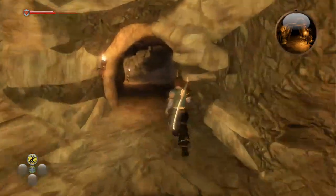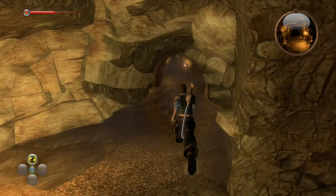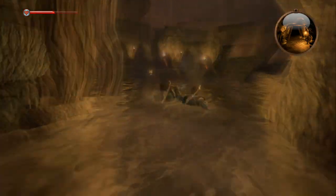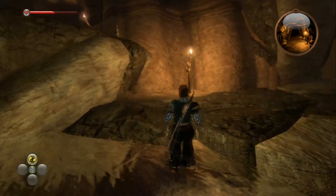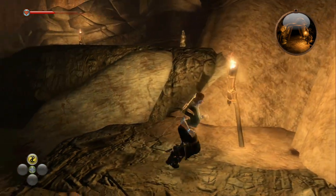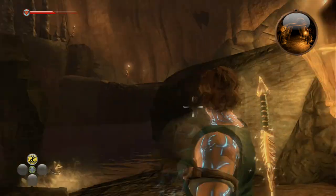Swim across to the middle island and then once you get to this area that's flooded, you're wanting to go across and then on the right hand side you'll notice this raised kind of rocky area. You go onto this and then turn all the way around. The Gargoyle is going to be located on a Stalactite across the room.